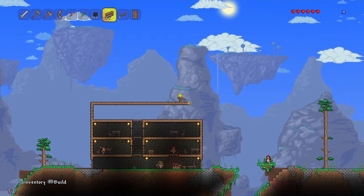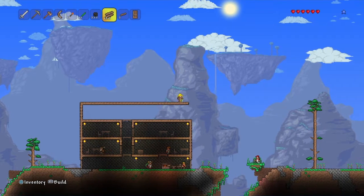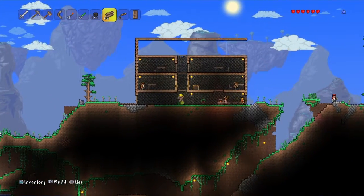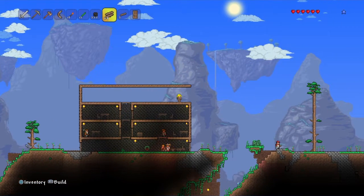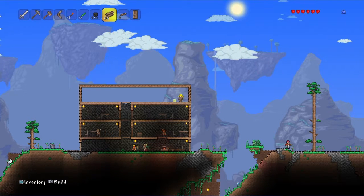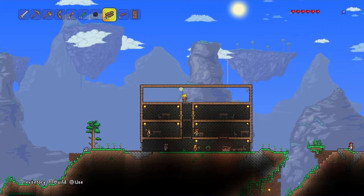I'm not sure the Painter is the most useful NPC in this game, but let me know what you guys think. I should probably consider making a safer way of getting down, because if I build another floor it will actually be dangerous to fall down as I might die. But I'm fine for now.